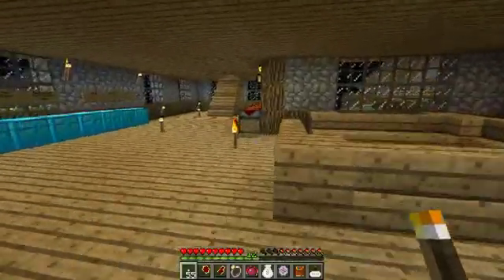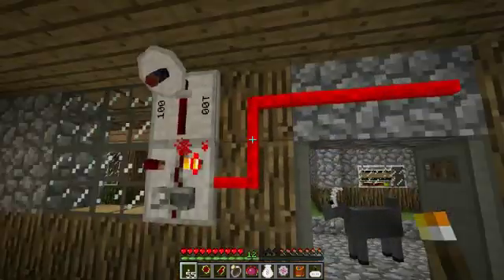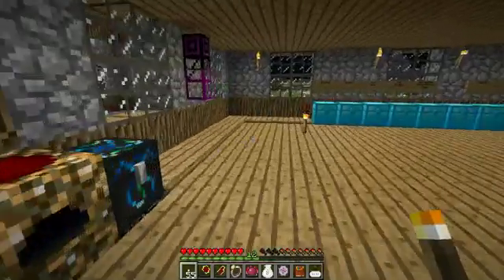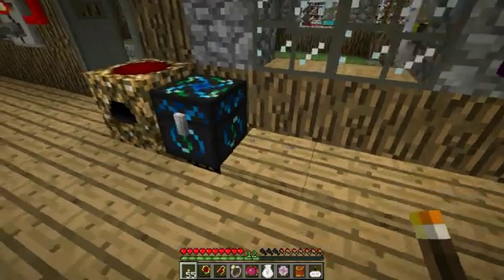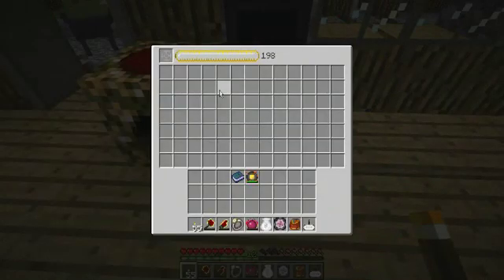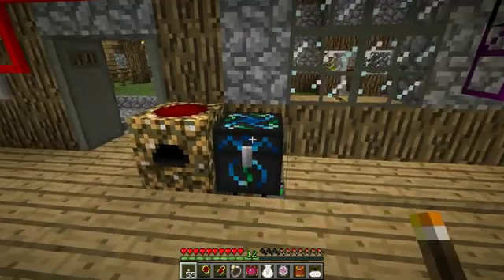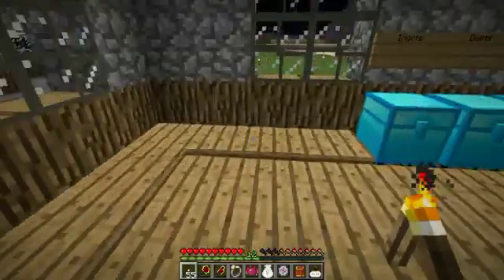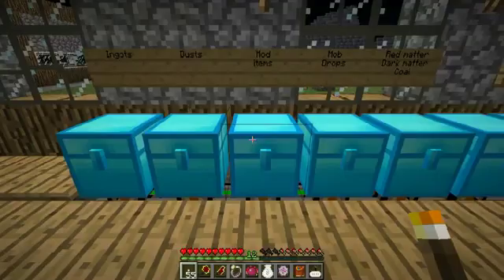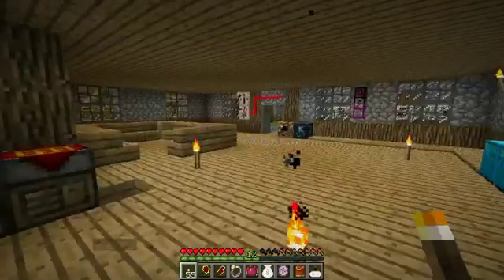I was spending quite some time here with Drags setting up the logistics network and stuff like that — he needed some help with that. He's got a different kind of setup here than I have. He was producing stuff to help him make a certain item, and what that certain item is you'll find out in the next video. I wonder what it could be.